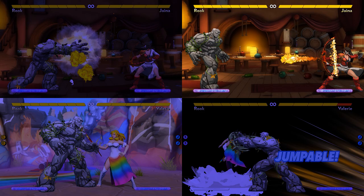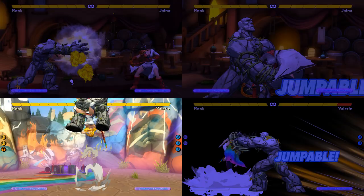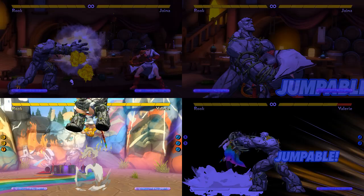Rook has a wide variety of tools to help him get in. He can spin through projectiles or Thunderclap them. He can knock down from full screen, dash in with Landslide, or just walk up and throw using his long-range normal and special throws. And when he's in, his throw game is solid as a rock.